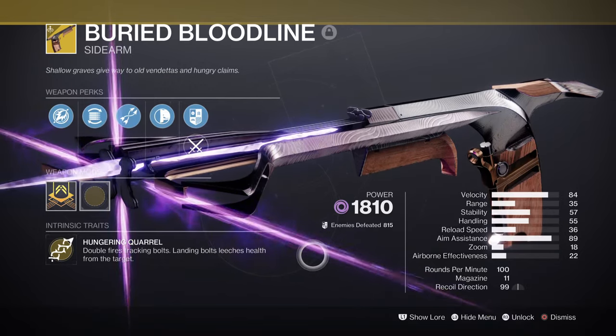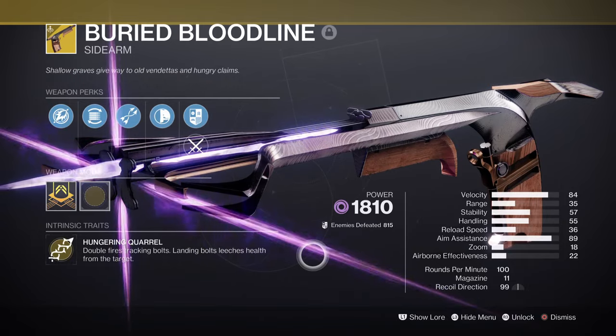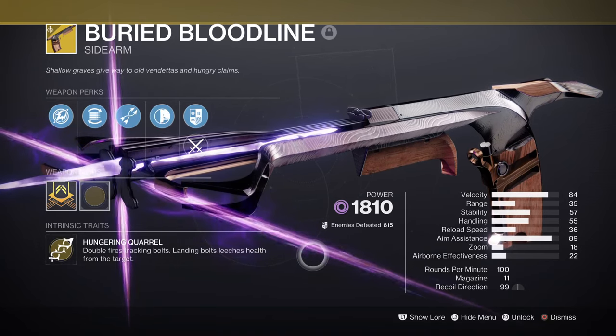Buried Bloodline paired with Arc Titan actually provides a buff to Heart of Inmost Light in terms of regenerating its abilities fast, since that bonus grenade energy means we can garner energy extremely faster. Since this also pairs well as a seasoned anti-barrier weapon, it's actually got a lot going for it when you think about it.